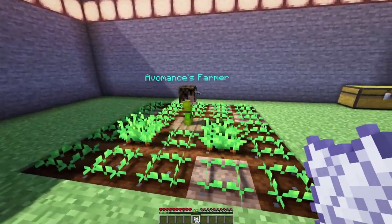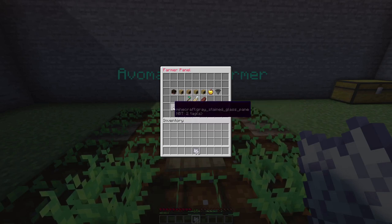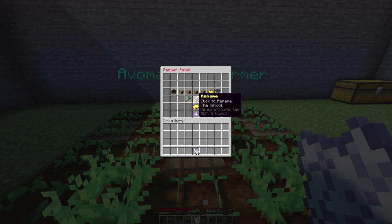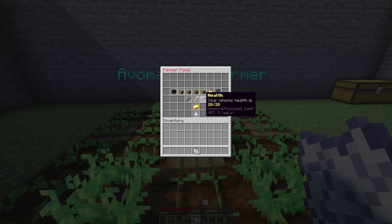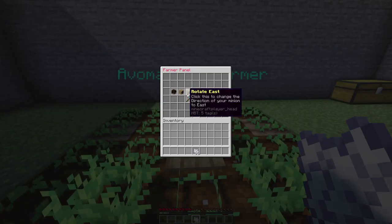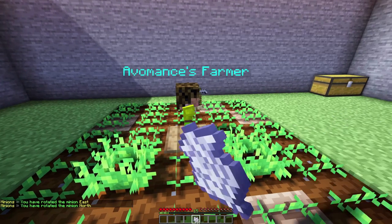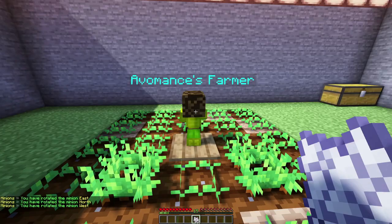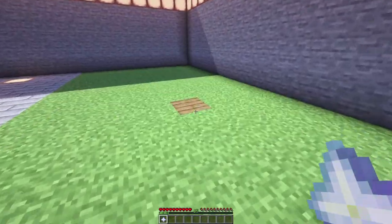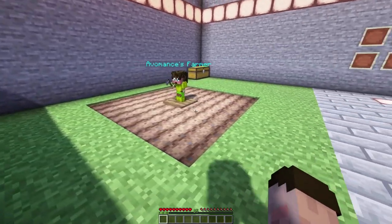This is a really cool way of getting things done. Right clicking him shows his statistics — he has already done 125 crops since I placed him. I could name him; his health is still 20 since it takes a little while to go down. You can rotate him in different directions — face him that way, or turn him all the way around to face the wall because he's been naughty.